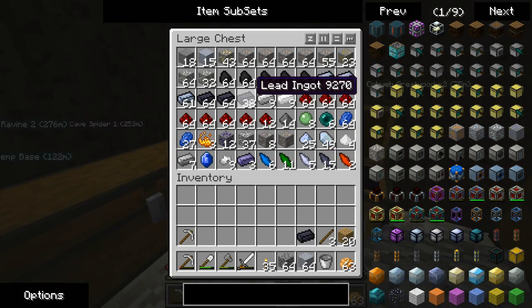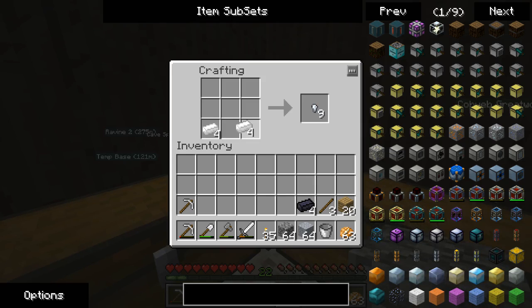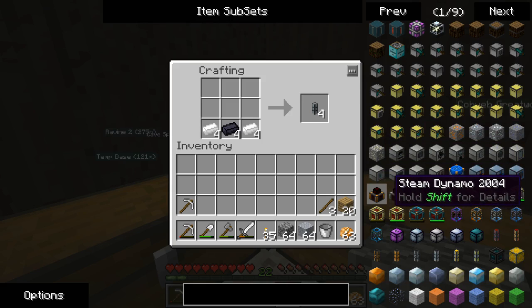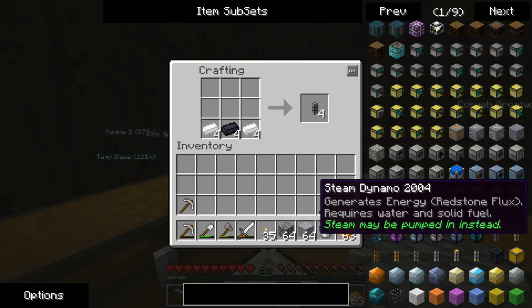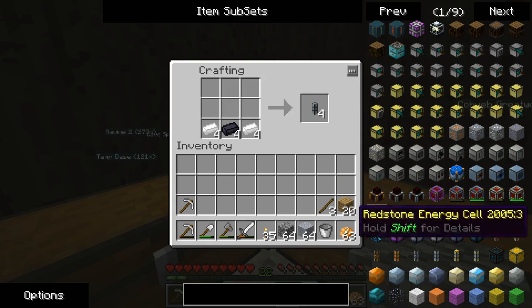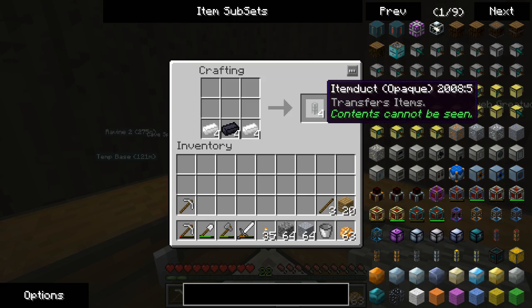Now while we wait for that, a mod has gone into open beta and it is our greatest friend. Thermal Expansion is back and its stuff is out. They've changed the Redstone Flux system which Engineer's Toolbox also works off of now, and they've also got item ducts.